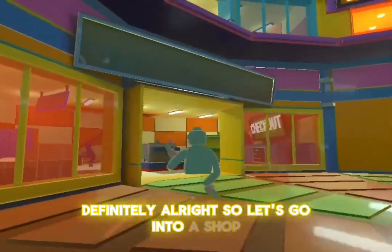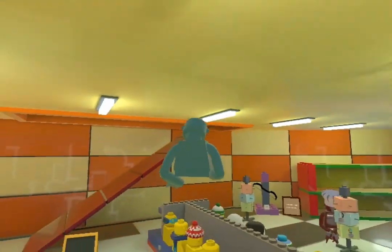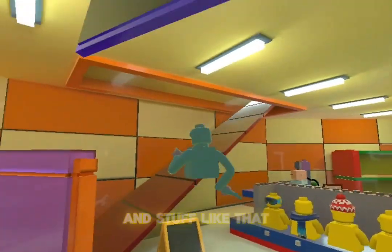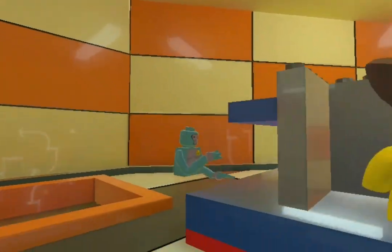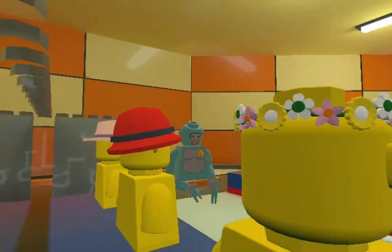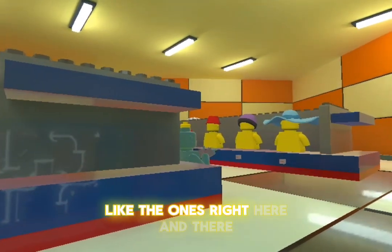Let's go into the shop. There's a checkout right here and they added all these cosmetics. It's the same old cosmetics, they just put them up here. This is from the winter update. There's a brown bicycle and stuff like that. They added the cowboy hat and a bunch of the OG cosmetics from Guerrilla Tech, like the ones right here.